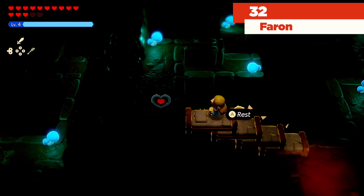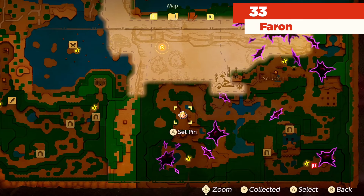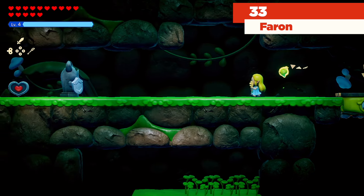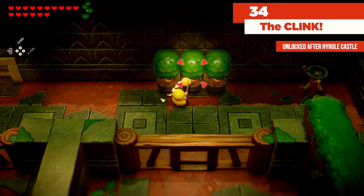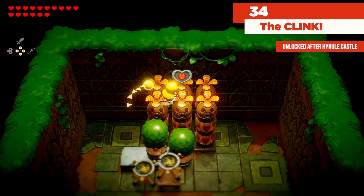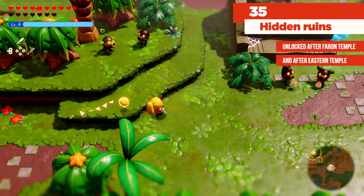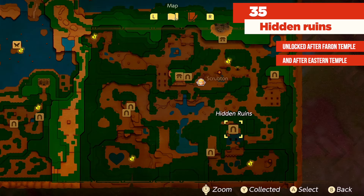You're going to be finding this tiny little staircase — I want to show you where it is on the map because it's a little discreet. Use a Platboom to get up to the top and grab that piece of heart. First thing you do when you come to this area: move the middle tree out of your way and go through this doorway — piece of heart, piece of cake. We have just one last side quest here — the NPC is going to be right here, and if we make our way over to the Clink you're going to find this guy with the two little pom-poms on his head. Now we need to make our way to the hidden ruins.